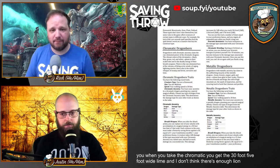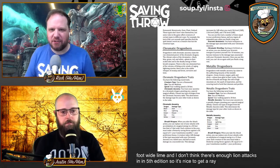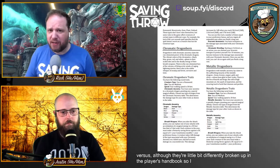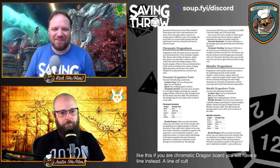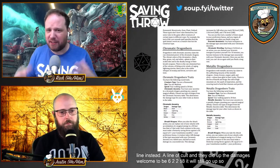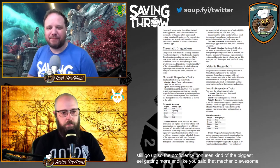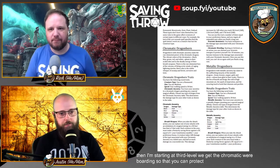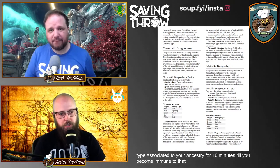I like that the chromatic dragonborn gets a 30-foot, 5-foot-wide line. There's not enough line attacks in fifth edition, so it's nice to get another one. There's no variance — if you're a chromatic dragonborn you get a line, period. They also upped the damage from 2d6 to 2d8, and the proficiency bonus mechanic is the biggest deal. Starting at third level, you get Chromatic Warding, which lets you protect yourself from the energy type associated with your ancestry for 10 minutes, granting immunity to that damage type.